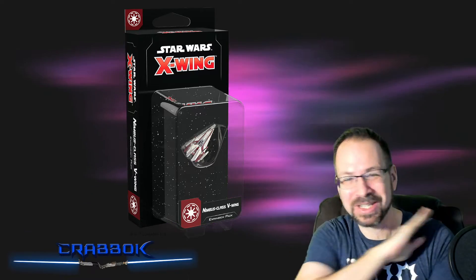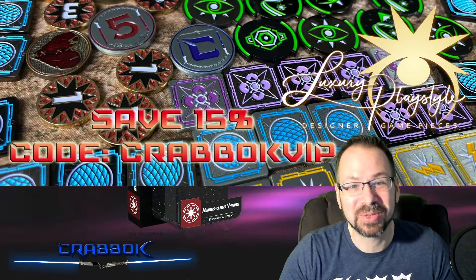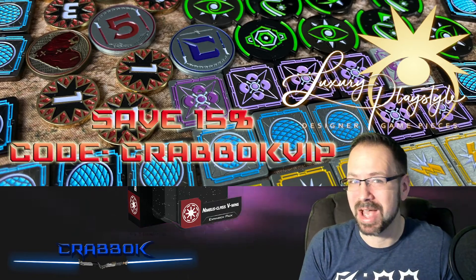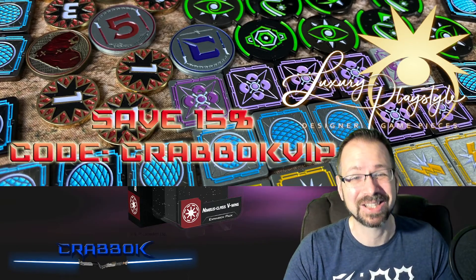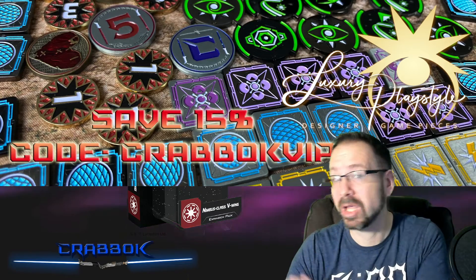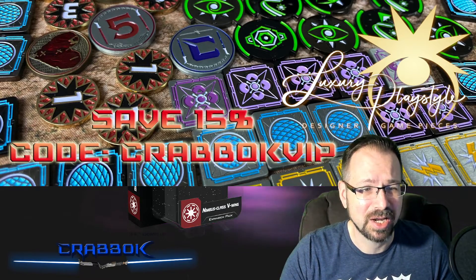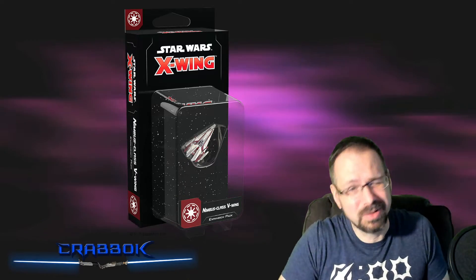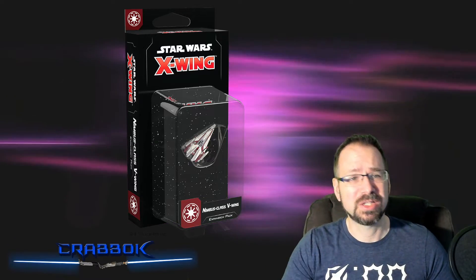You know what, let's just keep going. Quick shout out to Luxury PlayStyle for sponsoring this video. If you haven't already, check out LuxuryPlayStyle.com. You can save 15% if you use my code CRABOCKVIP. Also on orders of $35 or more, you're going to get a free CRABOCK token, which has the lightsaber nunchucks in there — great for marking critical hits. There's also a new round of the giveaway for the $25 Amazon gift card. Just leave a comment and subscribe. Check out my website for more details.